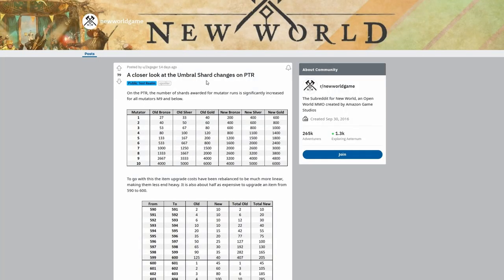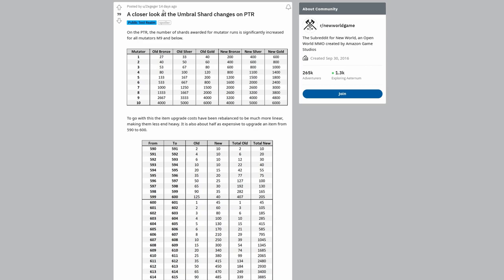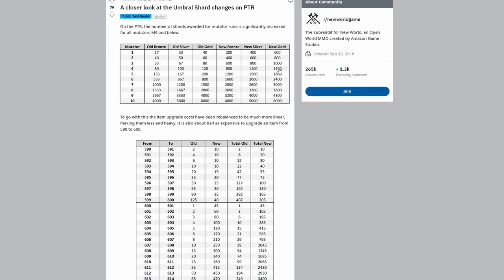Here we have a closer look at the Umbral Shard changes on the PTR. The Reddit user is Zeggerger — he posted this 14 days ago and it only had 79 upvotes, which I couldn't believe. I wanted people to understand the changes coming so you know where to use your Umbral Shards and how many you'll be getting with the new updates. The first chart shows mutator one through mutator 10. The old bronze for mutator 4 was 80 shards — that's terrible for doing a full mutated 4 expedition. With gold you were only getting 120. With the new update, new bronze at M4 gives you about 800, and new gold gives you about 1,400 Umbral Shards. At M10, you can still get that 4,000–6,000 range, but they're making the progression much more gradual.